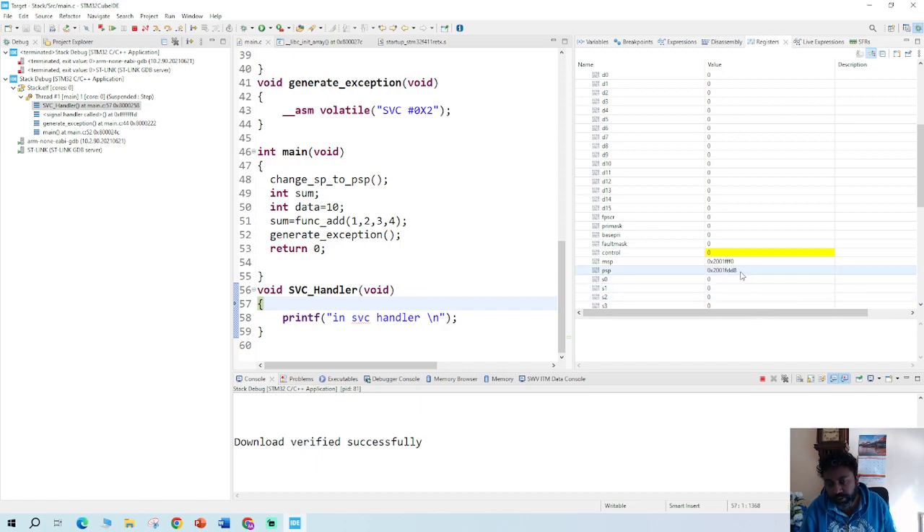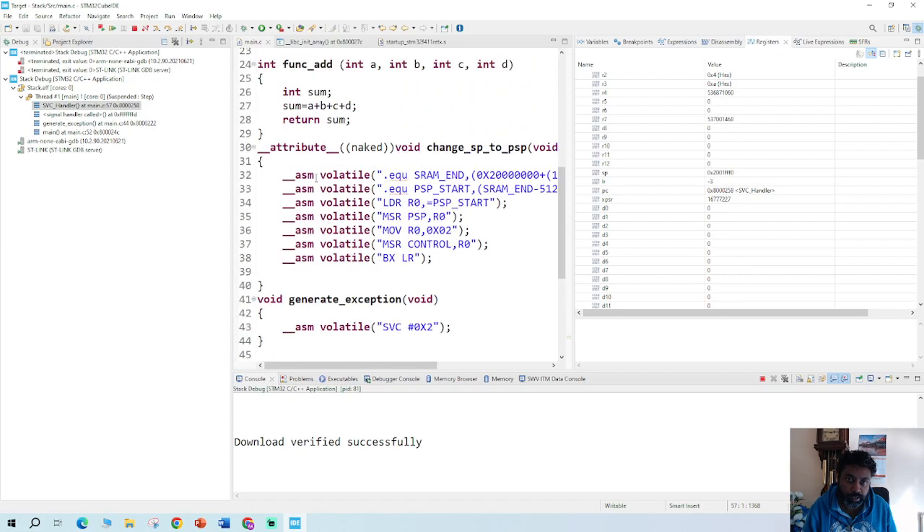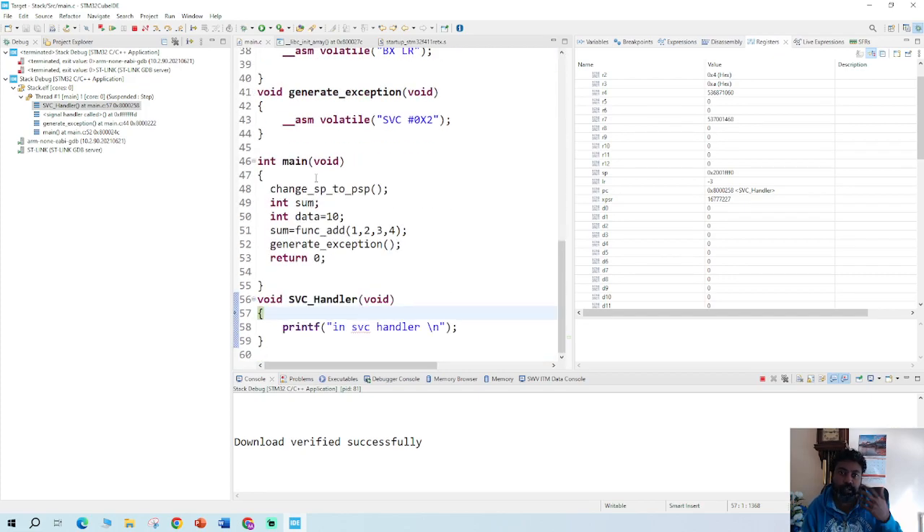The stack pointer shows a different value via the attribute, but with the introduction of the SVC handler it doesn't matter what value you are at in the PSP — whenever an interrupt is introduced the processor will only concentrate on the MSP. Whatever the MSP address is, that's what you will have in the stack pointer. This is how you change from MSP to PSP by writing this small code, and this is how it's done in the industry.